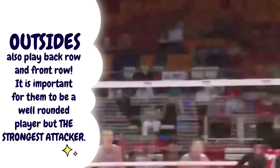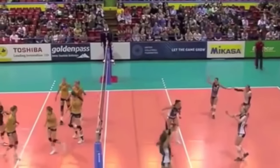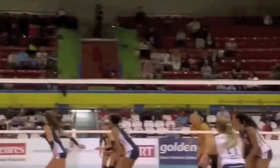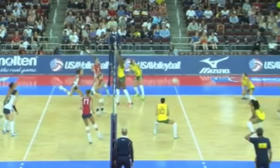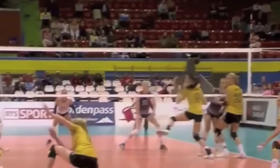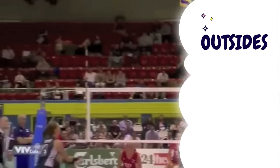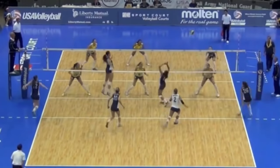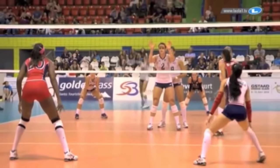The outside hitter is personally my favorite position. They hit the ball on the left side of the court — the left front — and can play both front row and back row, so it's very important to learn how to both attack and pass. They have to be an all-around skilled player, able to block, pass, spike, serve, and play defense. Outside hitters are often set the most and are the strongest attackers on the team. When I first started playing volleyball I started as a middle blocker, but as my hitting developed I moved over to outside hitter — my fave.